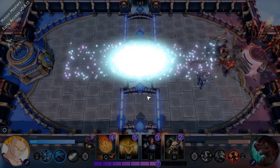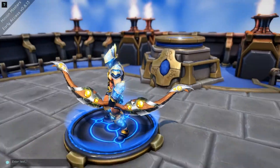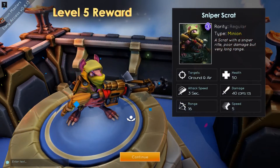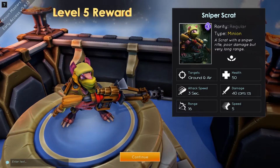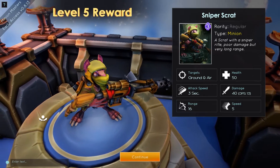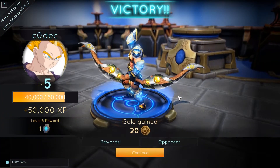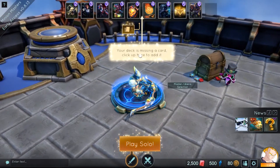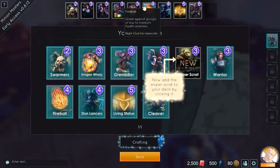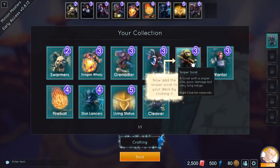So that was the final tutorial mission. Let's see what we get now. The Sniper Scrat — he's a regular minion, a scrat with a sniper rifle. Poor damage but very long range. That could be handy if you place it all the way back. Your deck is missing a card — click up here to add it. Now add the Sniper Scrat to your deck by clicking it.